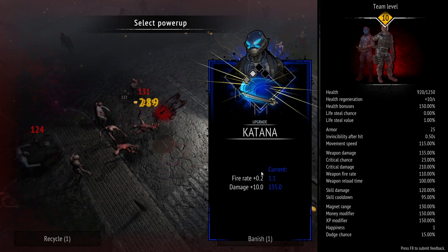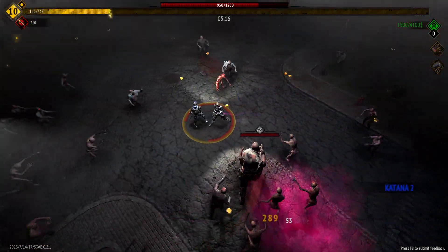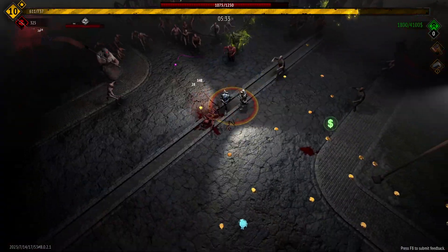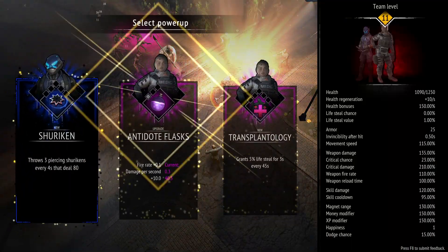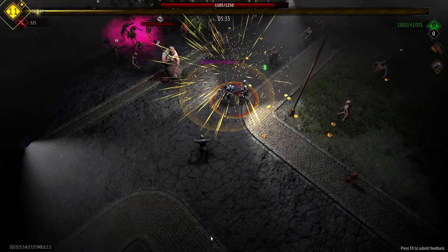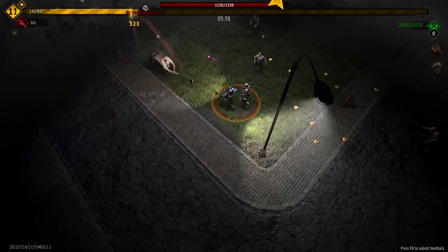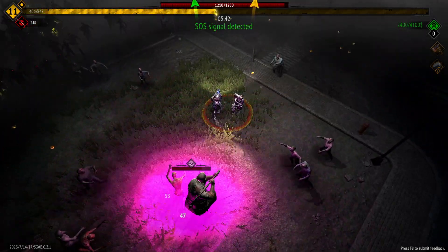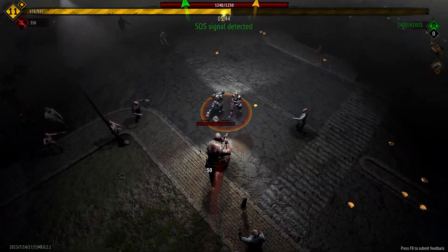I'm going to go with the katana and leave the antidote flasks at base level until we get thousand cuts. Let's keep going around, grab all the XP and get those level ups. I'll take the antidote flasks since it's the best option available, and our other survivor is coming in now.